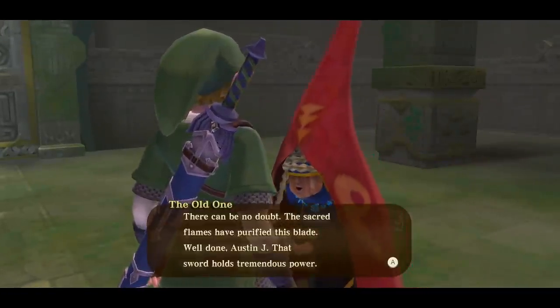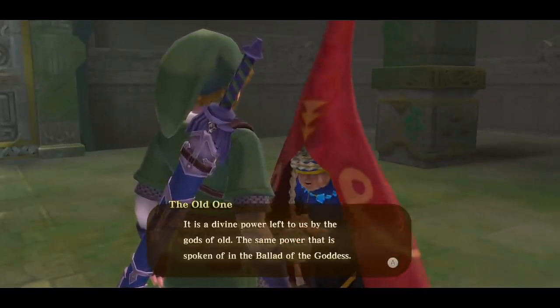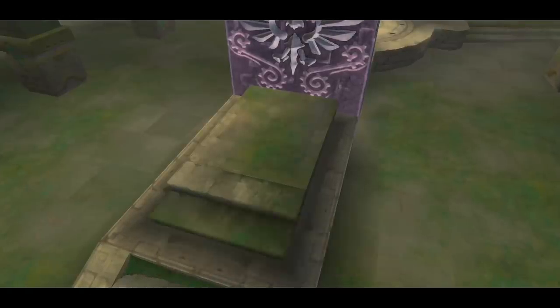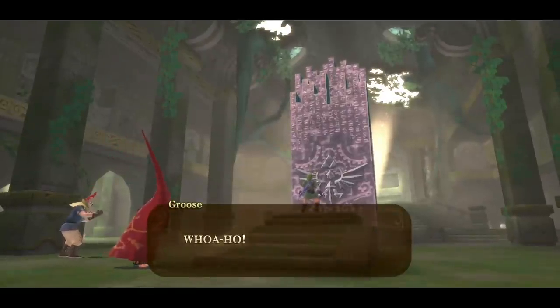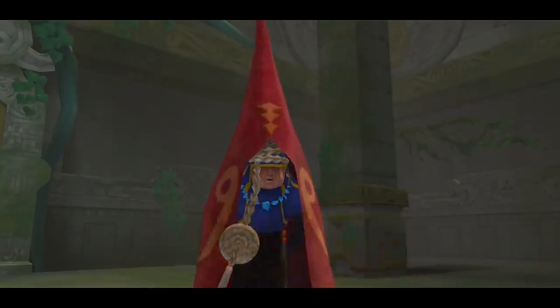Hi Granny. I did all of the things and now my sword is bigger. The flames have purified the blade. Great time to do a Skyward Strike on this crest. Oh — what's going on? The seal has given way again. The terrible beast is awakening as we speak. Groose is going to help us. There's a save bird over here in case you need to save the game.